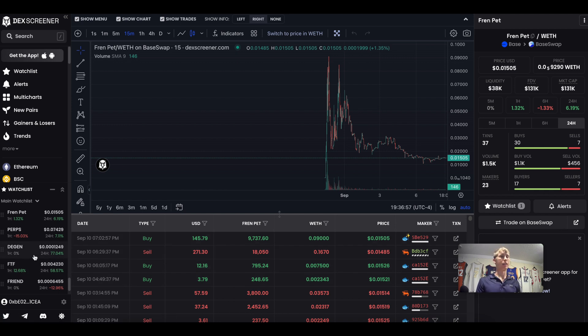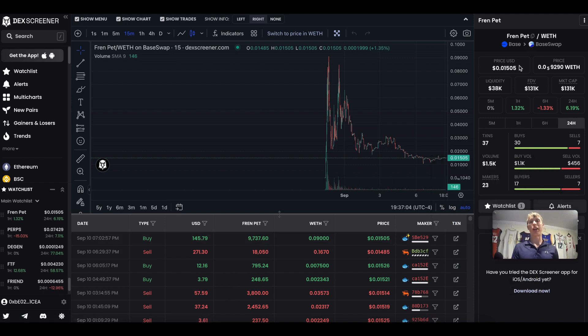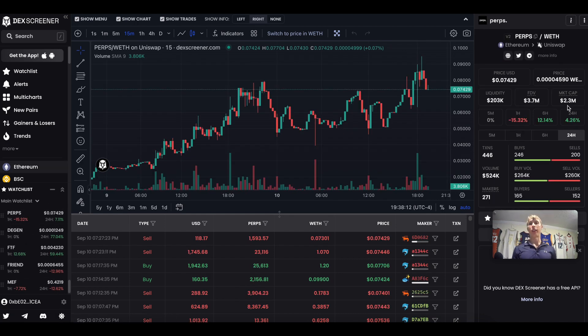Here are some FriendTech meta tokens people have their eyes on. First is FriendPet — it's like a Tamagotchi pet, and you need FriendPet tokens to feed it. If you don't feed it, it dies and you need FriendPet tokens to buy a new one — basically a little Tamagotchi ponzi. Then there's Perps, a GMX fork built using the FriendTech token, where you can trade with leverage — but instead of Bitcoin and ETH, you trade different keys on FriendTech.